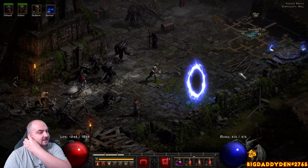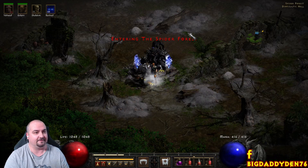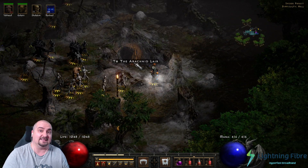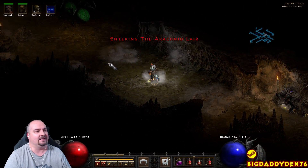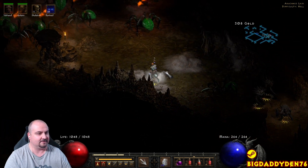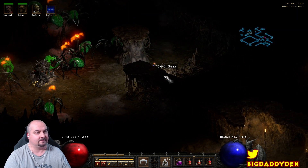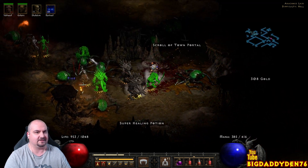Next stop is a newer location — go to the Spider Forest, because right next to the portal is always the Arachnid Lair. The Arachnid Lair got buffed in the last patch for Diablo 2 Resurrected; this level is now always level 85, which means it can drop all the loot in the game. It also has a super chest. It's quite a small and cramped dungeon. I'll use my teleport staff to reposition my pets.